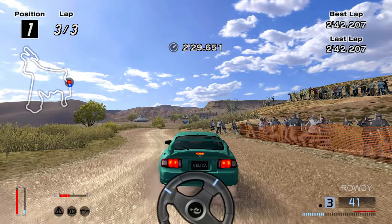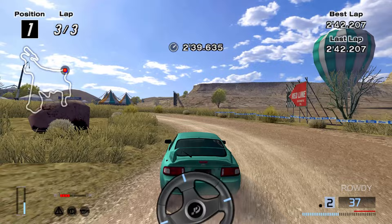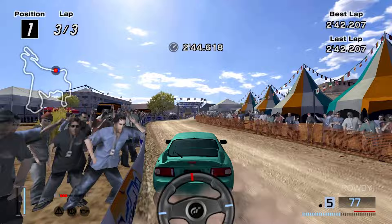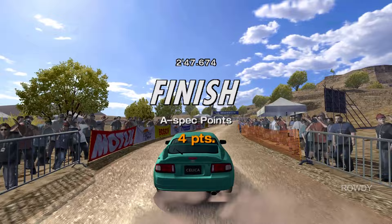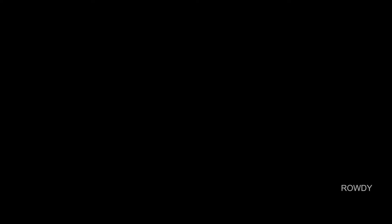Too much speed once again. Cleo actually almost managed to get around me again. But there we go. My hands now feel weird because of all that shaking. Grand Canyon event complete, finally. That was awful — 10,000 credits once again.